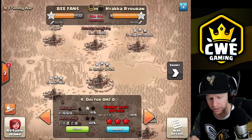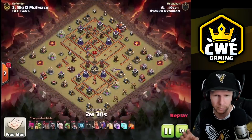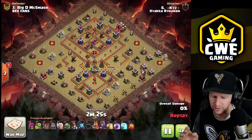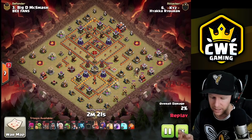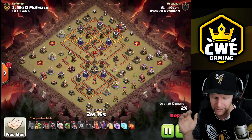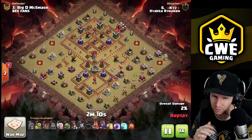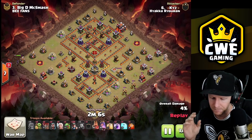Next up is miners - also really really strong. You can do a mass miner or a queen charge miner. If you're doing a mass miner, I highly recommend doing it against bases that don't have anything other than a hound in the CC. Keep your heroes away from the hound, and you have to be on point with a poison if there's a hound and a balloon in the CC, otherwise you'll get wrecked.